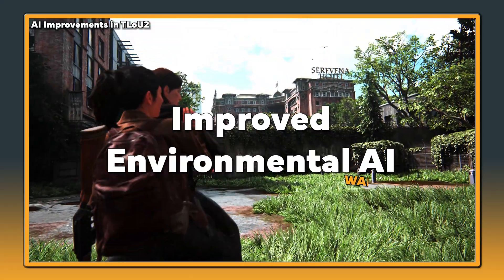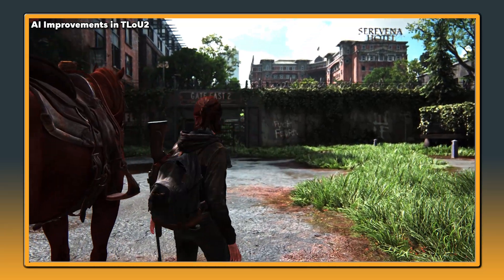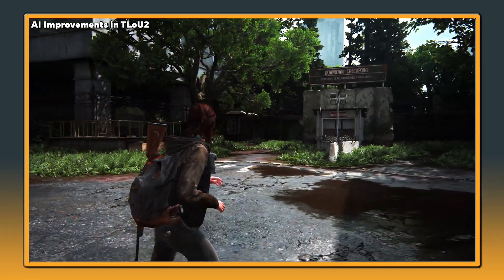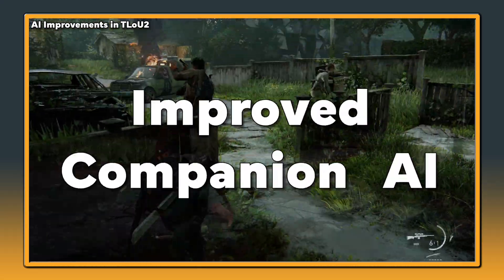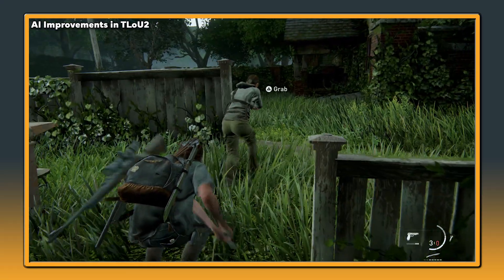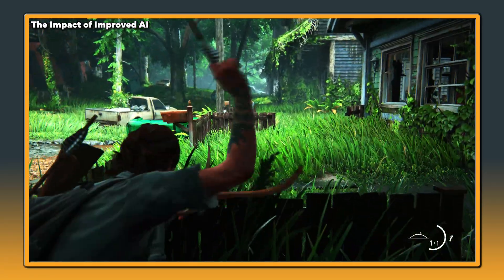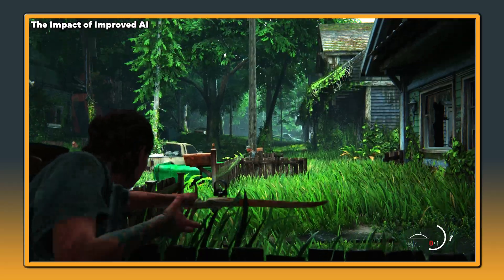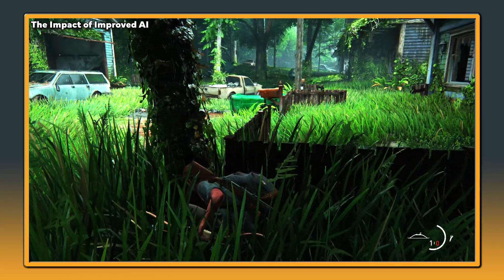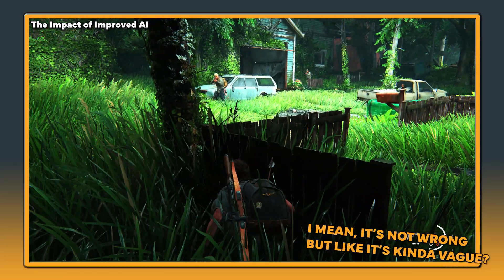Improved environmental AI: the game's environment has more advanced AI, resulting in more believable and dynamic worldbuilding, including better representation of weather patterns and wildlife behaviour. Improved companion AI: the game's AI companions have been improved, offering a more engaging and cooperative gameplay experience. The improved AI in The Last of Us Part 2 made enemies more dynamic and responsive, providing a greater challenge to players and enhancing the realism of the game's survival gameplay.